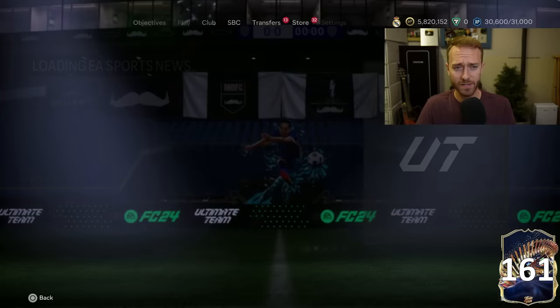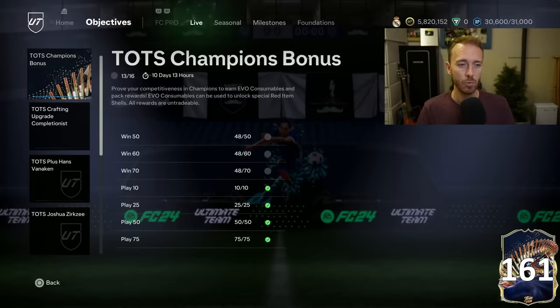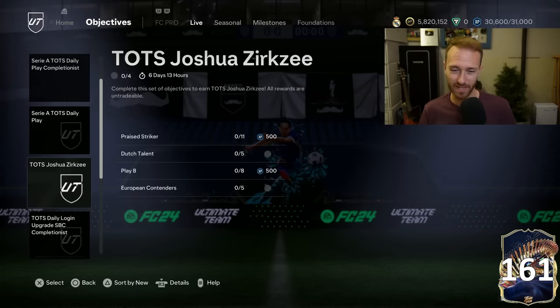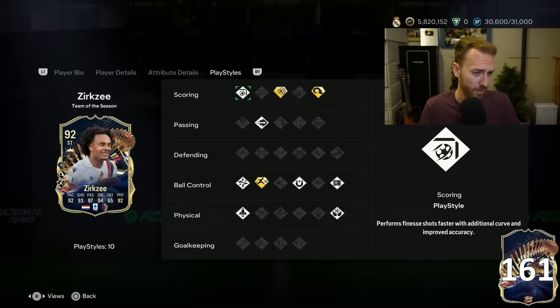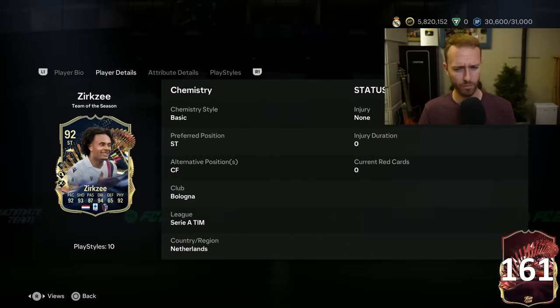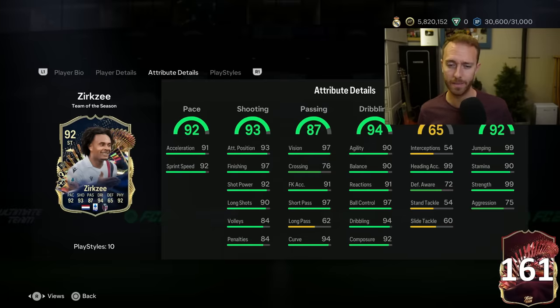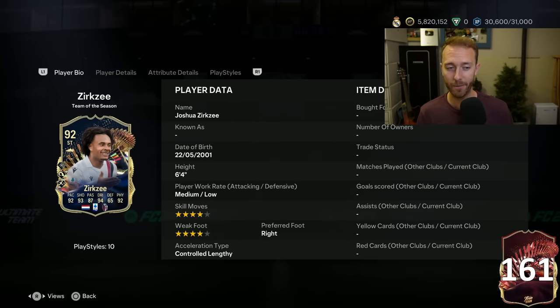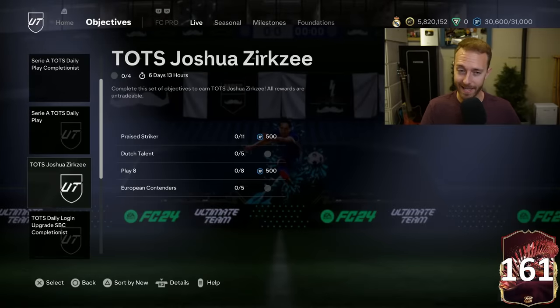Just to quickly go over the rest of yesterday's content - we did have a daily play and a Xerxie objective. This might be one of the worst player objectives we had all year. I like the card and I had his Future Stars, but medium-low work rates, four-four - it just doesn't have anything too special about it. But he's probably a beast in the air: 99 strength, heading, and jumping on a 6'4" striker, with power shot, power header, and rapid. I'm probably too quick to hate on that card - he's going to be fun, especially for crosses.